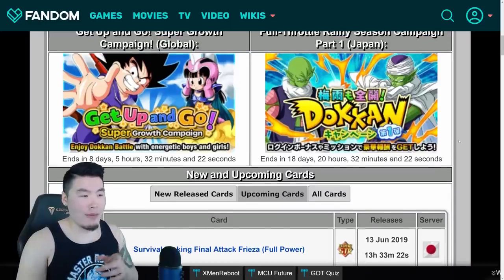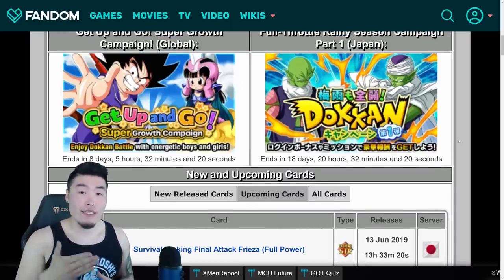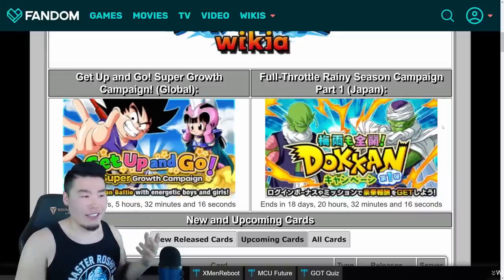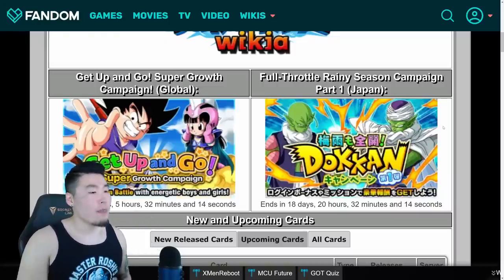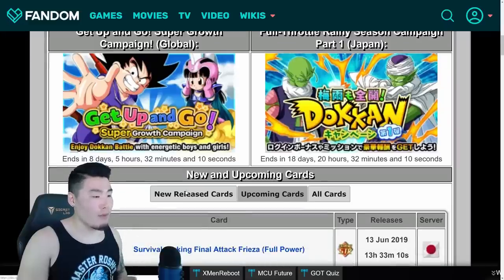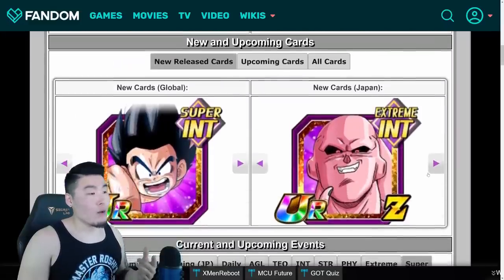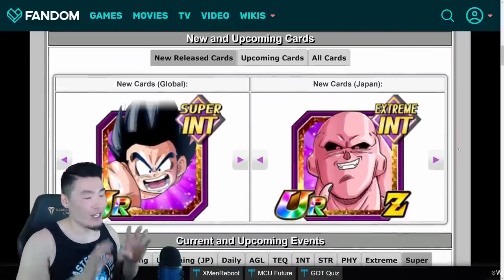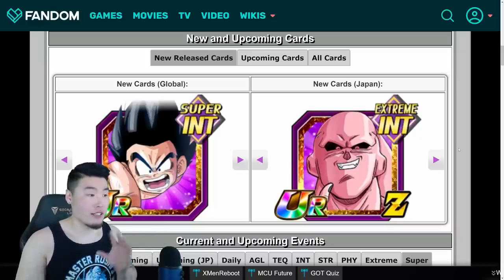I believe this countdown actually includes Part 2 of the celebration as well, so it should change very soon, in like a day or two. So those are the current campaigns going on. If you go down just a little bit more, it's going to show the new release cards — it should have the current new cards on both versions to start.